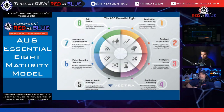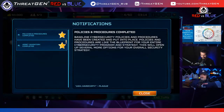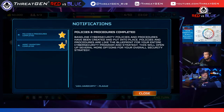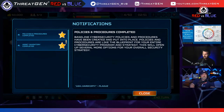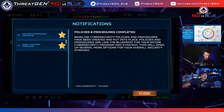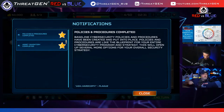While preventative controls are valuable, this feels short-sighted. If an organization achieves maturity level two and gets breached, they'll have no response capability. Additionally, looking at the control tree, two-factor authentication is control seven, so we won't reach that for a while. And critically, nothing in this framework says anything about educating end users.